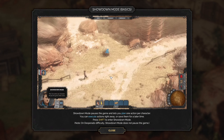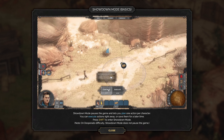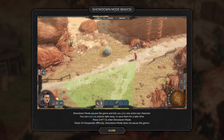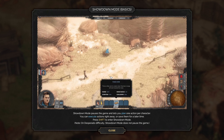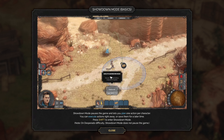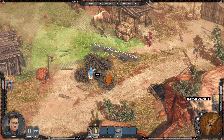Showdown mode basics — they had something similar in Shadow Tactics. Showdown mode pauses the game and lets you plan one action per character. You can execute actions right away or save them for a later time. Press Shift to enter showdown mode. On Desperado difficulty, showdown mode does not pause the game — so we get the hard mode right away. I like it.